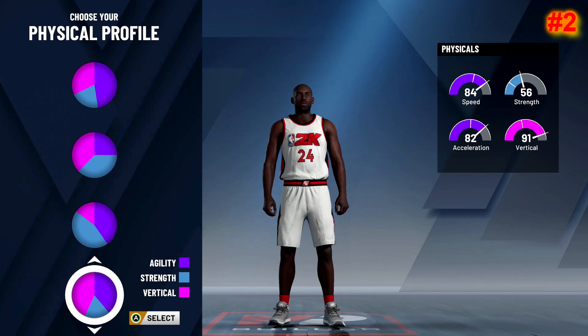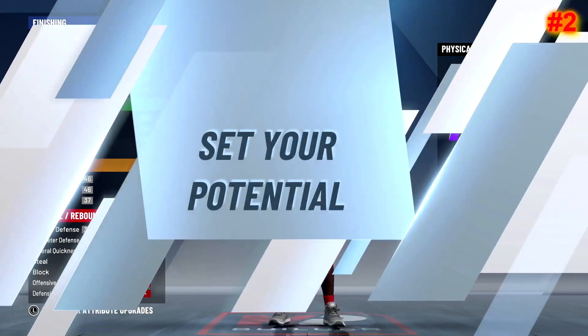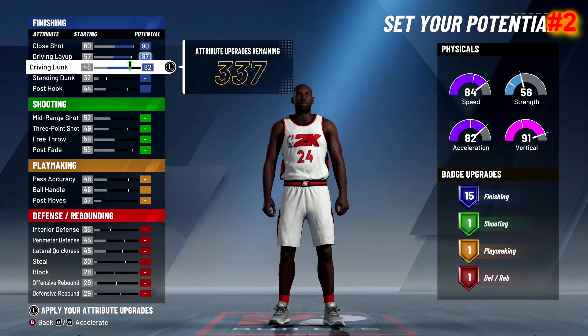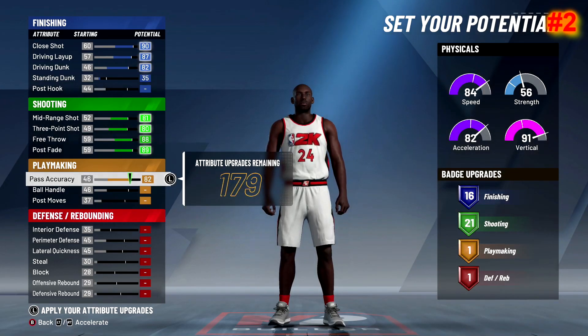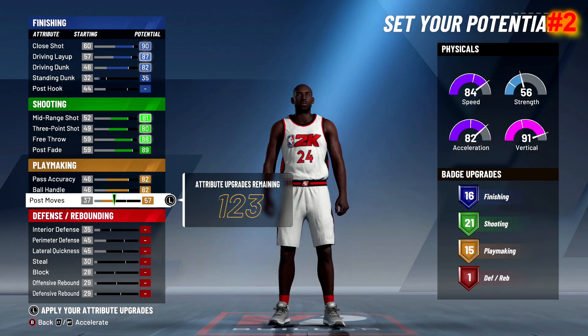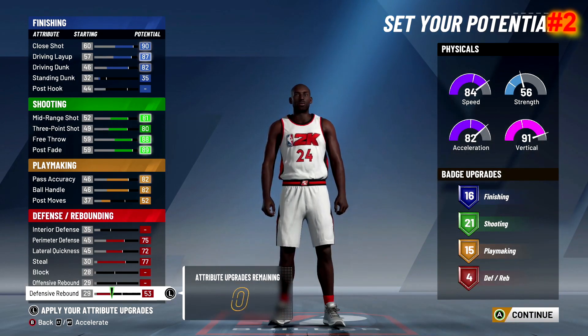For the physical profile, you get 91 vertical and only lose about 4 speed, which is nothing in this game — 82 acceleration with 56 strength. That's the best physical profile you can get on this build. For the badge spread, I want to go with 16 finishing badges. I want Hall of Fame Fancy Footwork, Hall of Fame Contact Finisher, bronze Giant Slayer, and Consistent Finisher. You'll have 16 finishing, 21 shooting, and either 15 or 13 playmaking badges.